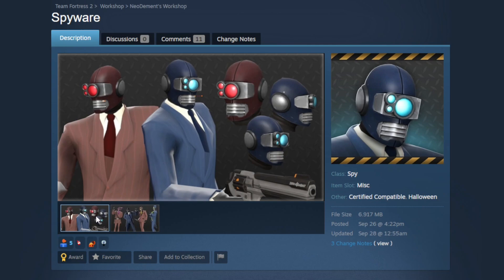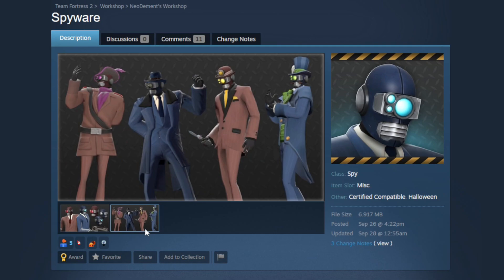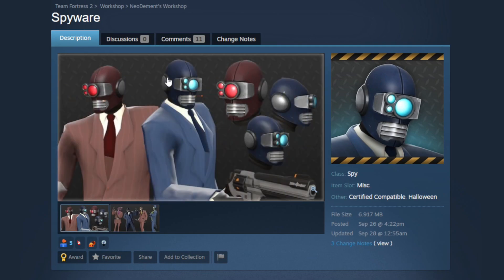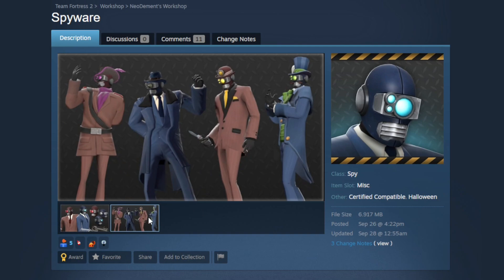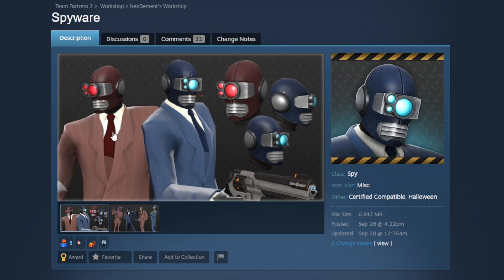Next up we have the Spyware, a mask misc for the Spy giving him a really well-textured robo head. We've seen a lot of robo heads for Spy on the workshop this year and it's hard to pick a favorite, but I really do like this one. The texturing and coloring are going to pair well into different loadouts. The paint region paints the lenses — perfect paint region. I love the shine on it; it's not overbearing but you can tell it's metal. You'll also be able to use this for an observer spy loadout. I think this would make a really good commando or assassin grade.